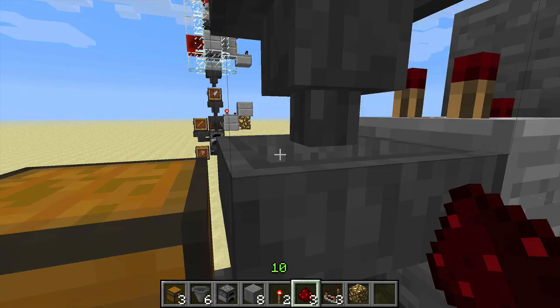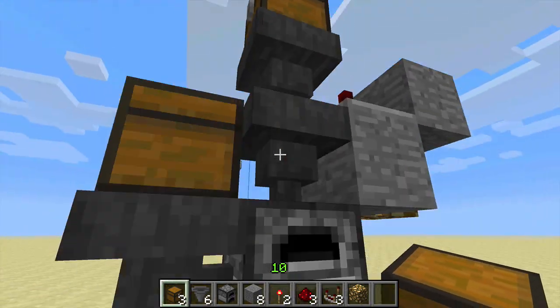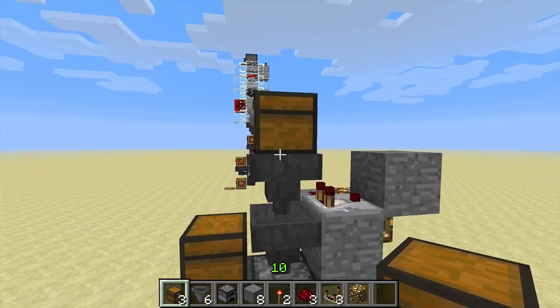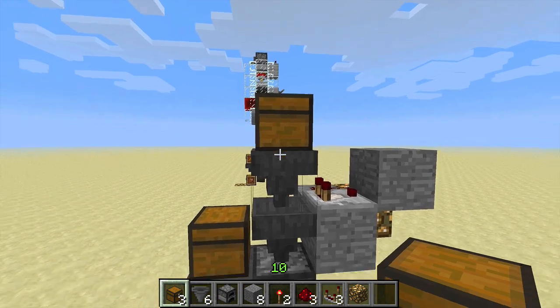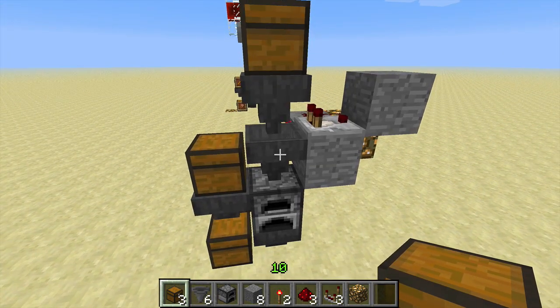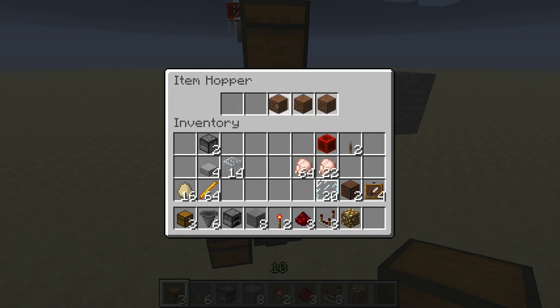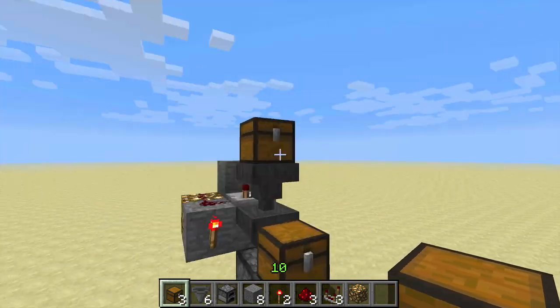Now what we have down here is a filter. We're going to put a chest on top of all this as well. We need to finish off this filter so that only raw chicken will get pulled down into our oven. In the lower hopper we're going to put four of any kind of block in the slots we like, and then 64 raw chicken in the first slot. That won't go down because this torch is disabling that hopper.